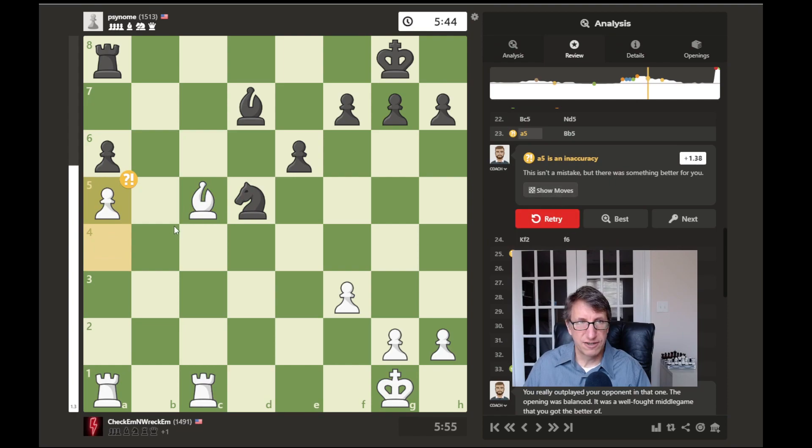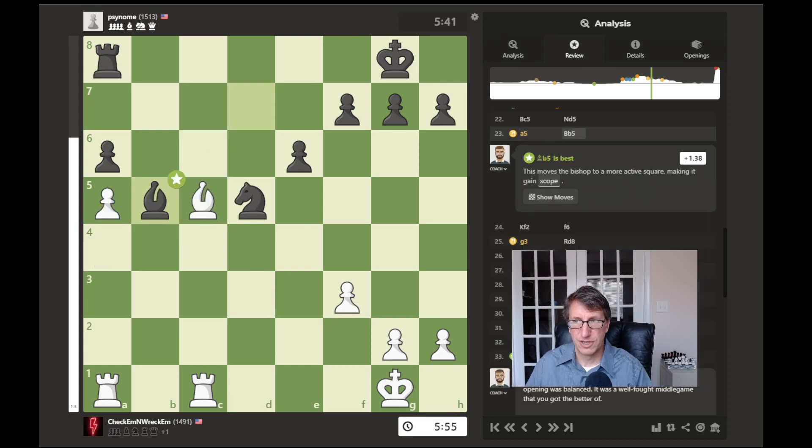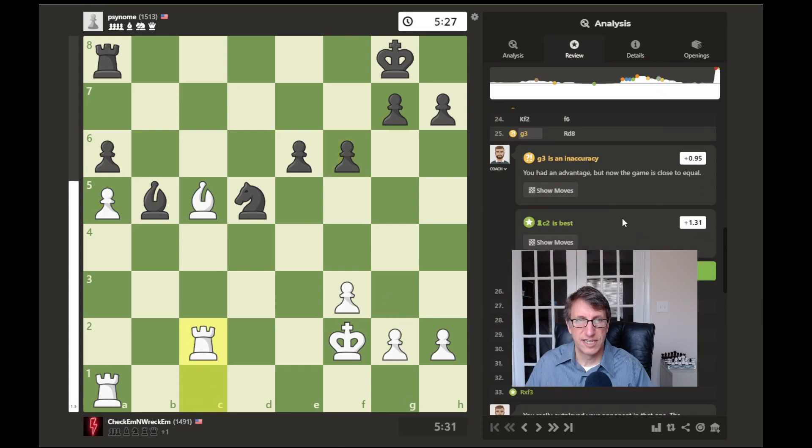A5 was an inaccuracy — best would have been to retreat back here. I didn't want him to move forward. His pawn would be locked on the same colored square as my bishop, and I was worried about my pawn being stuck on the same color as his bishop. G3 was also an inaccuracy — best would be rook to C2.